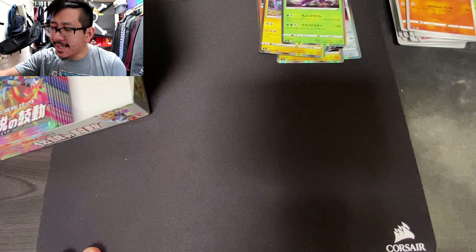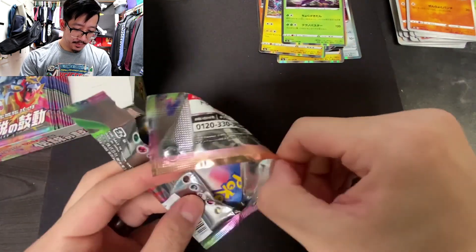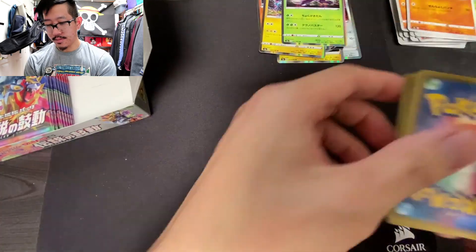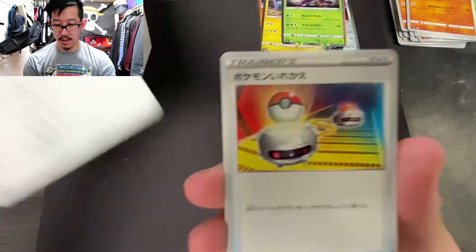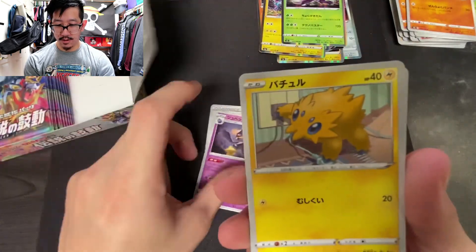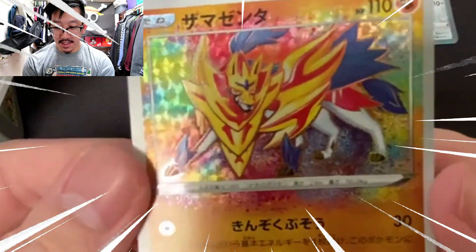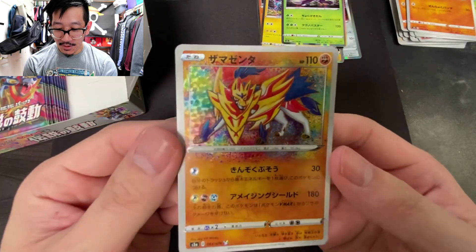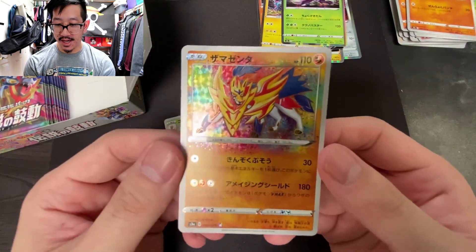Let me take a quick drink — sorry guys, it's really, really hot in my room as I don't have any windows open. Okay, let's go! By this time we've pretty much seen all the commons. And there we go — that is the amazing rare we're getting, guaranteed in every box: the Zamazenta! That is a gorgeous card — I need a sleeve for that for sure.